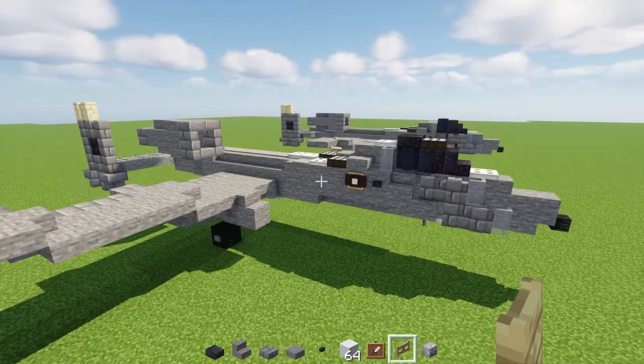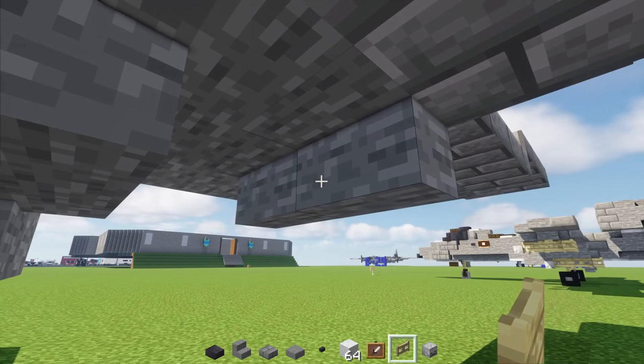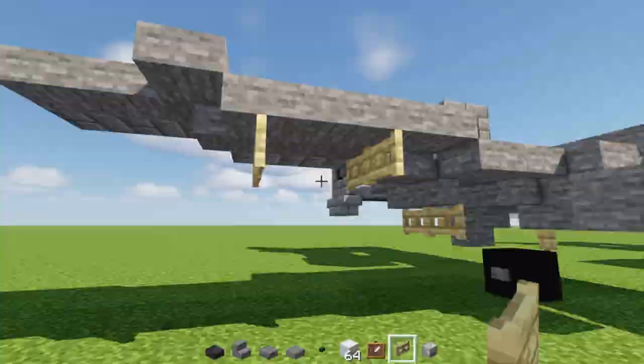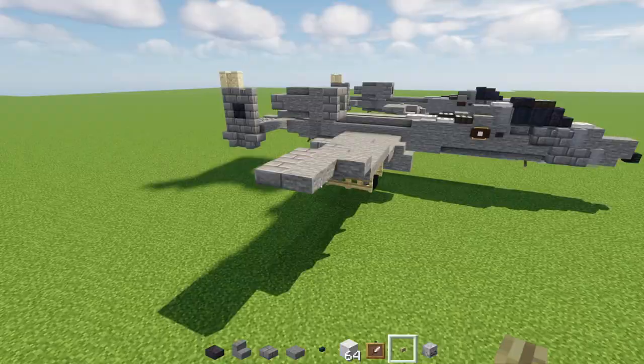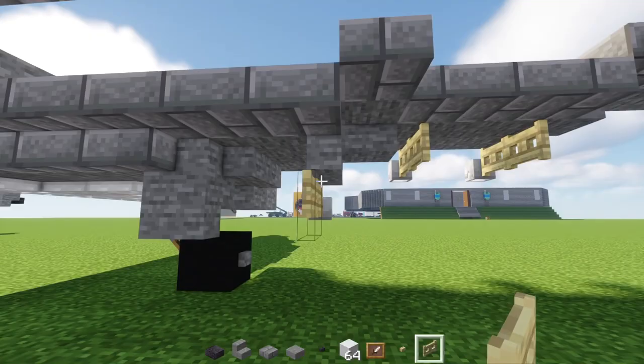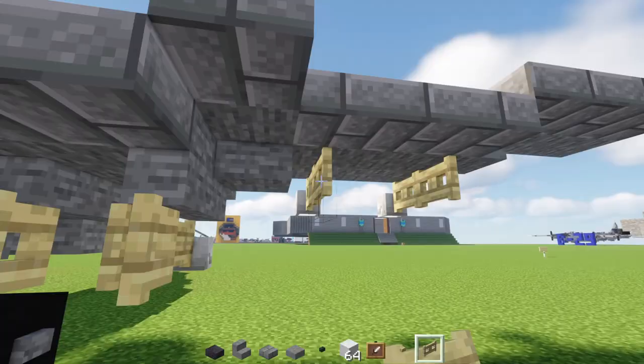Now add the armaments. Where the stairs are, add two blocks wide birch fence gates. Skip a block, add another two blocks wide birch fence gate leaning towards the front of the wing, skip a block, and add another pair. On top, add a birch button in the middle of the L-shape at the edge of the wing. Add skeleton skulls to the front of all the fence gates. Add a birch fence gate behind each one, opened up towards it.